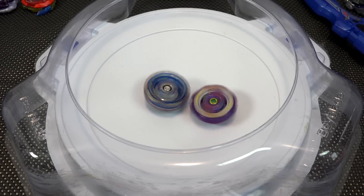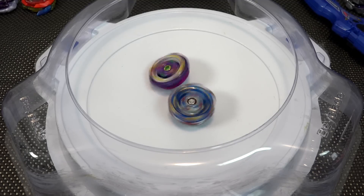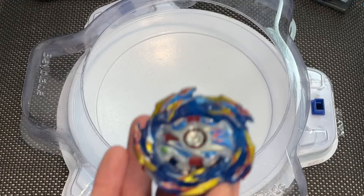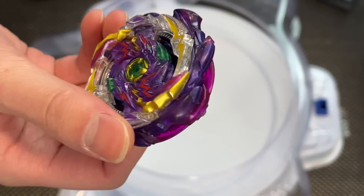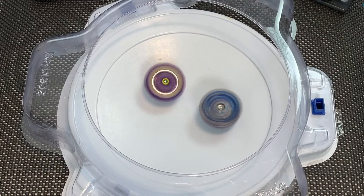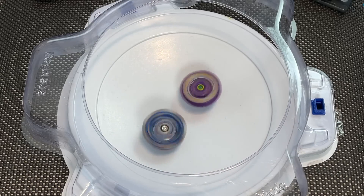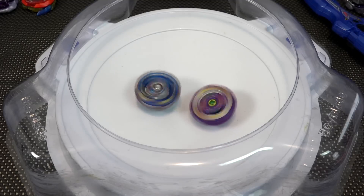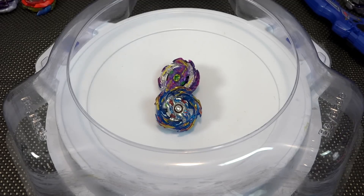Let's see what will happen. Jet Wyvern's driver is holding it back a little bit. Life after death for Helios Volcano is so good — such a good upgrade from King Helios! That plate is great, whereas Wyvern just topples and dies. Now Wyvern not doing too bad with the defense, but it's not enough towards the late game. Still, the plate saves Helios again!